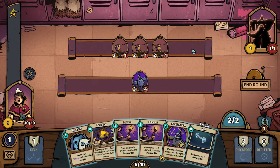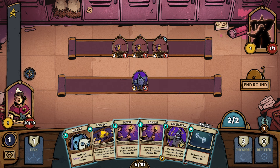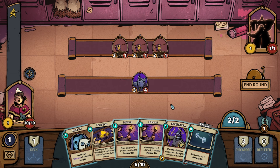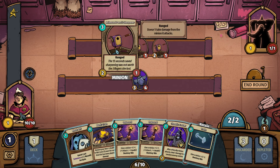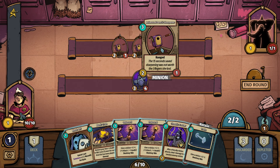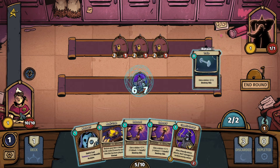We have Mr. Elephant with the Animated Pencil Sharpener — you really have to appreciate the aesthetic of this game. So ranged units don't take damage from minions they attack. Another element of this game: when minions attack, they will actually take damage equal to the attack power of the unit they're attacking every single time — unless of course they're ranged. Let's go ahead and train our Pigeon. That's free, didn't cost any mana.